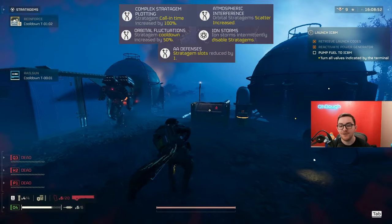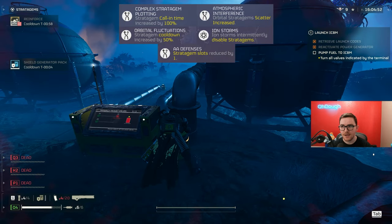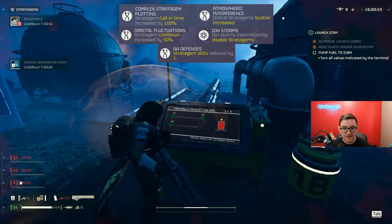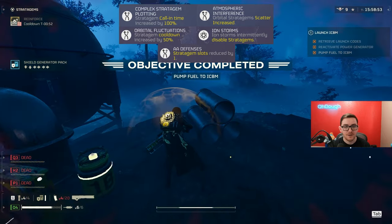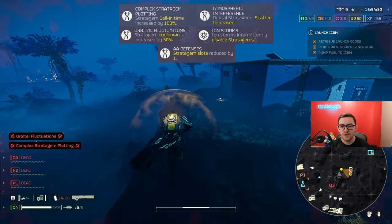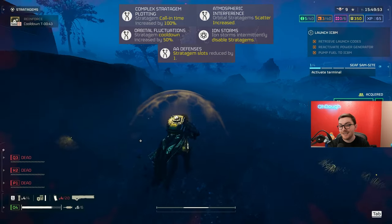What? Atmospheric interference: orbital stratagems scatter increased. Your orbitals will now just miss. You throw it in one spot, you want it to hit that direct spot, and now they miss based on a modifier. It only affects orbitals though — it does not affect eagle airstrikes, which means I basically just don't run orbitals when this happens, which I think is kind of lame.